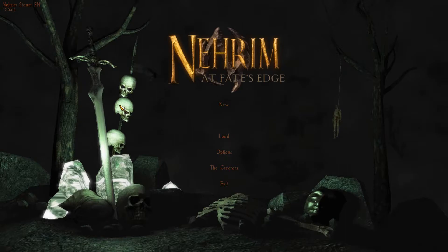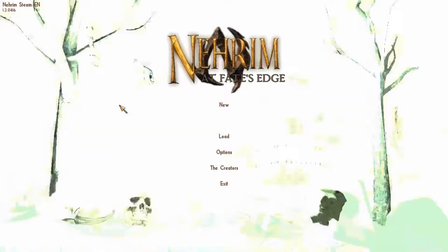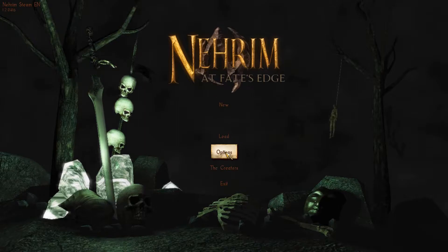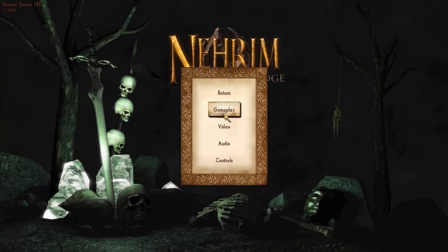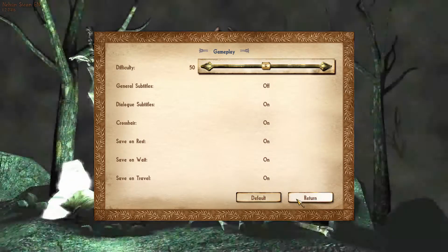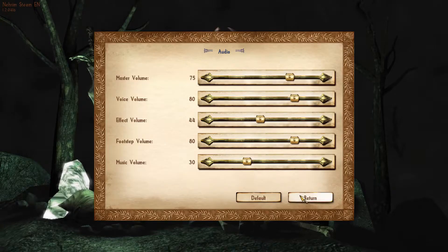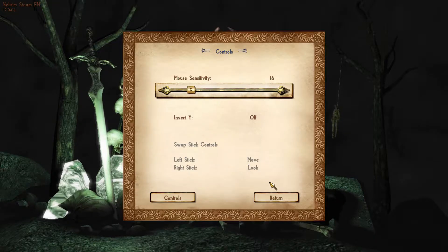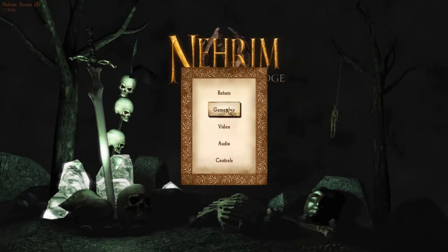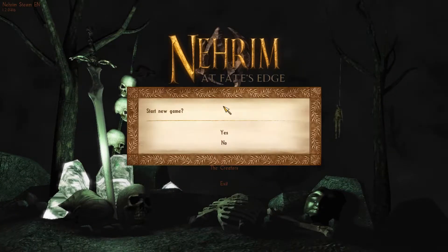Now for the gameplay. Like Oblivion, Nerim doesn't technically have a selection of difficulties to choose from before you play. It does however have a difficulty slider bar in your settings screen which scales up enemy HP and damage the further right the bar is — except, like Oblivion, it provides no actual benefit whatsoever like skill gains or loot acquired. So if you want a serious challenge with nothing to show for it, chuck the difficulty up to max. I personally kept it to default for Nerim.